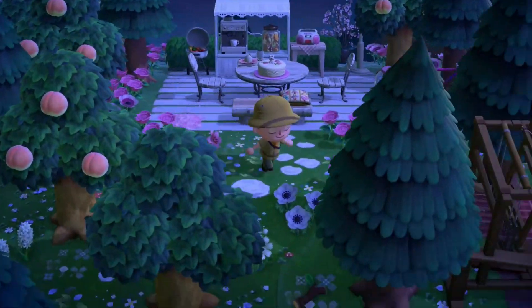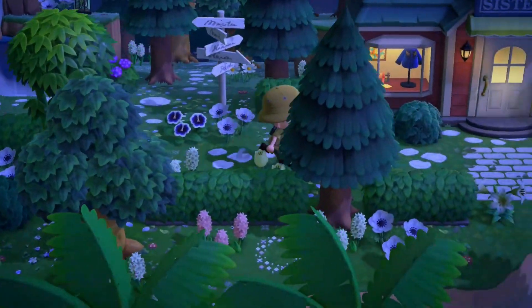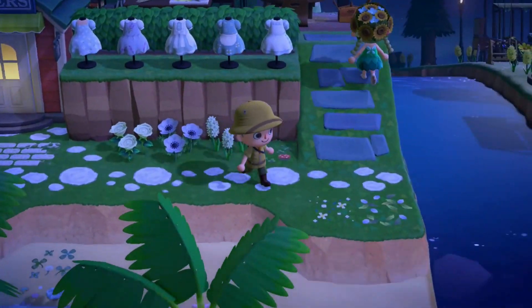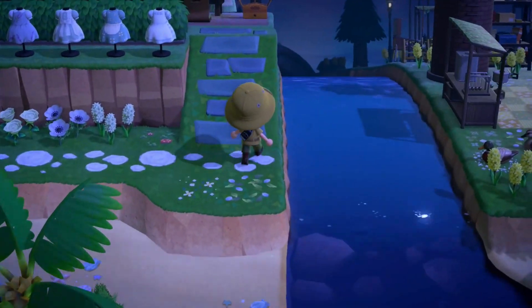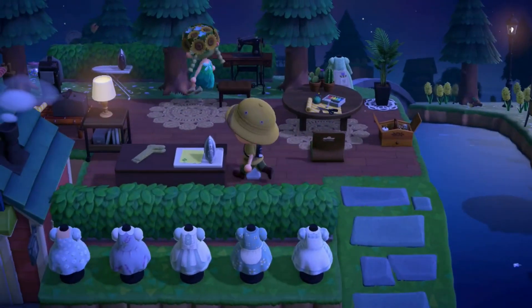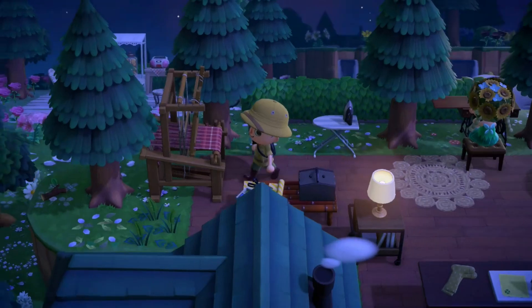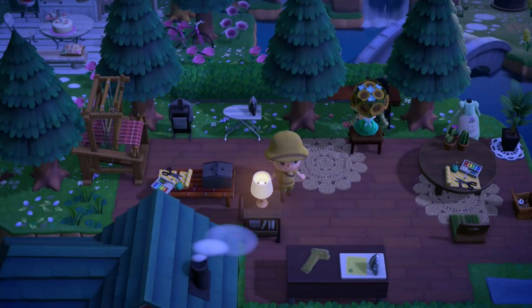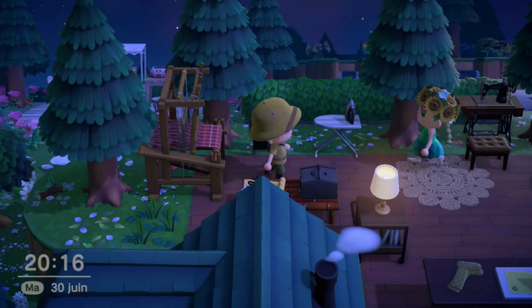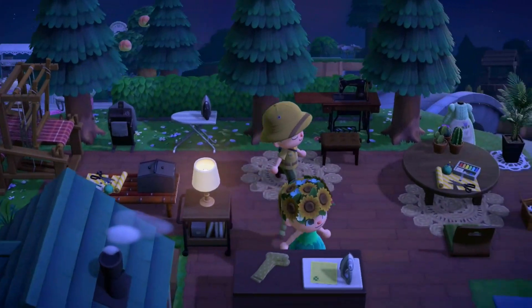We've got Able Sisters here with some beautiful dresses. We're kind of going up near the river, and we've got a workshop for Able Sisters as well — it's a pretty big workshop above the store. She's got everything here for sewing.